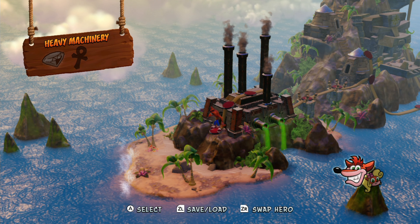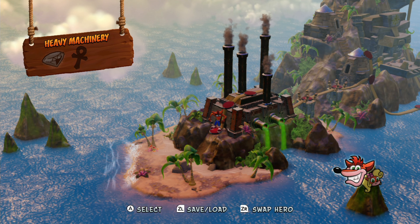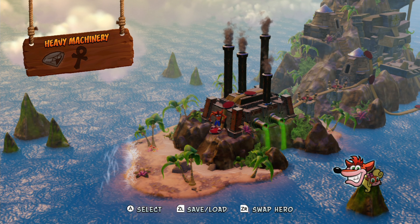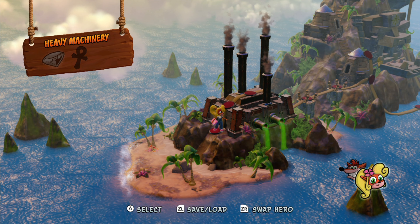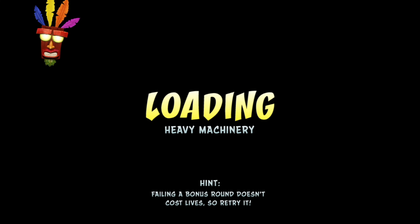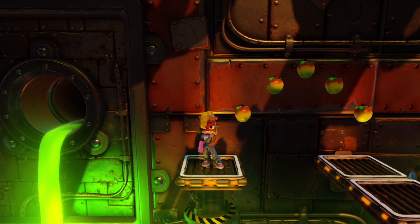Welcome to the final island of Crash Bandicoot. It is going to be the longest and hardest one, so don't think we are almost done — it's going to be the opposite of simple. The hardest stages of the game can be found over here. The first one is a normal stage for a clear gem called Heavy Machinery — welcome to the first Factory stage. Most of the colored gems are also going to be in this island. The green gem is the only exception — that was the only one already in World 2.